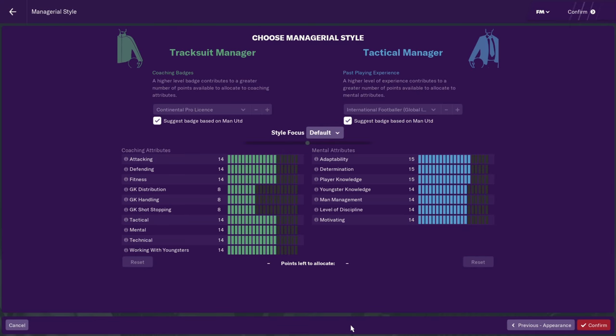Let's decide your managerial style. The default gives you a decent level of coaching attributes and a decent level of mental attributes. If you want to be more of a mental coach, you can move it all the way to have more mental attributes and fewer coaching attributes. This doesn't really affect the game as much. I often tell people to go toward the mental side, because with coaching attributes you would always hire a coach anyway — especially at a big team like Manchester United where you can afford five or six coaches.